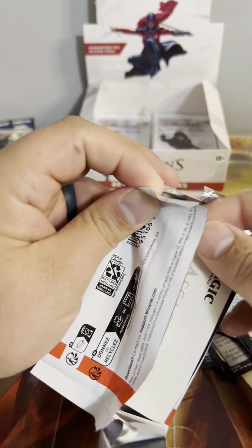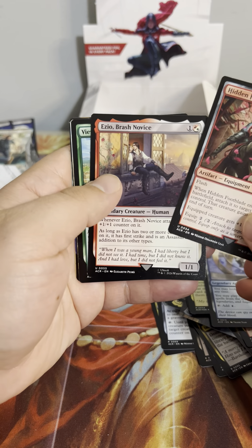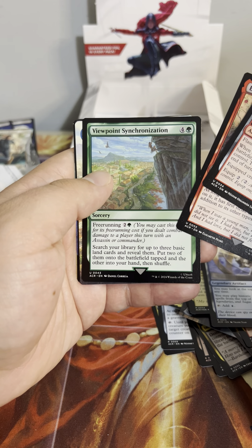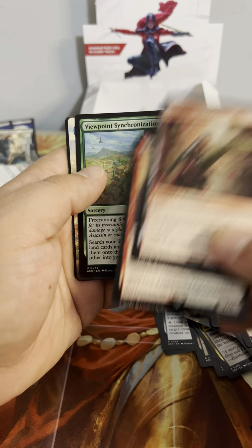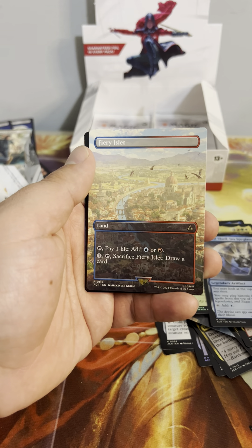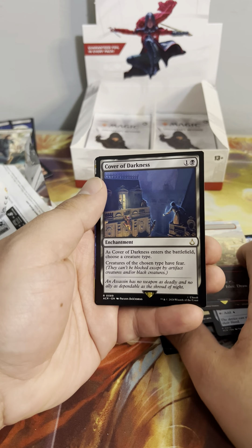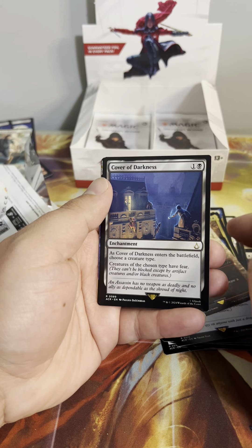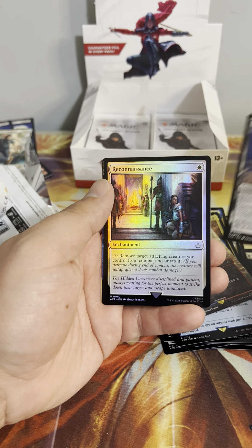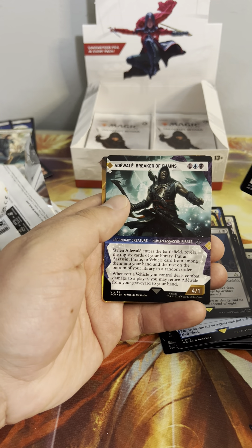Hopefully this product will do better than Aftermath did — we'll see. Definitely a lot of equipment in here. Viewpoint Synchronization — not bad, but five mana is kind of expensive if you can't do the free run. Our rare is a Fiery Islet borderless — that's pretty art, I like that. And we got Cover of Darkness — when it enters the battlefield, choose a creature type; creatures of the chosen type have fear, can't be blocked except by artifact creatures and/or black creatures. Reconnaissance foil and Breaker of Chains.